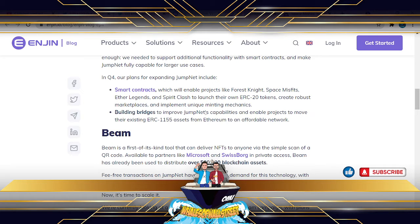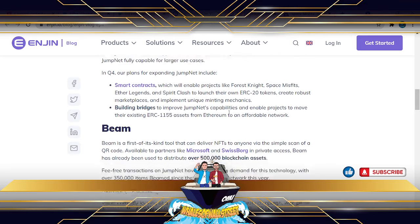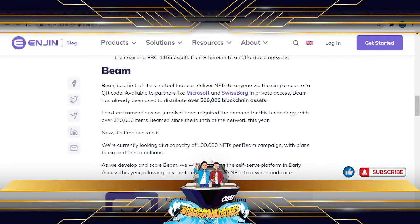Beam is one of my favorite Enjin projects. I mentioned in the intro video that I find this aspect really interesting from the events side — there are loads of applications to this. My thought process was: if you went to a Comic Con or an esports tournament, you could approach an exhibition stand with a QR code and download NFTs or limited edition items digitally. Beam is very much operating on that QR code mentality, with big partners like Microsoft already on board.